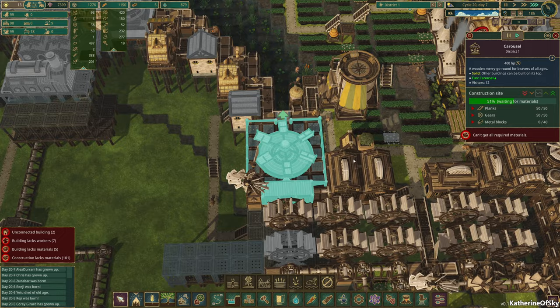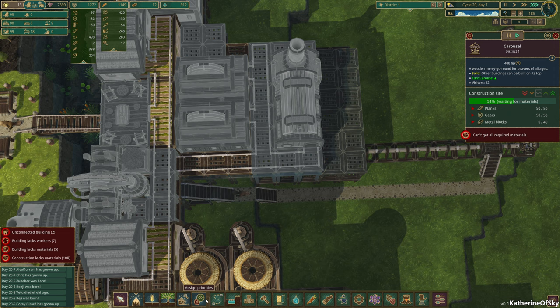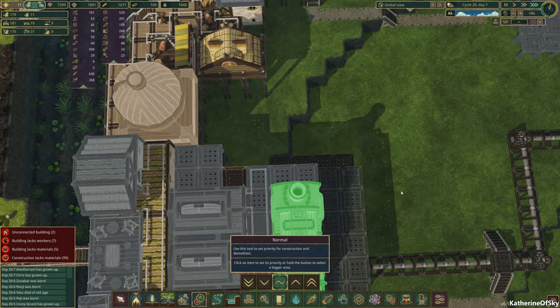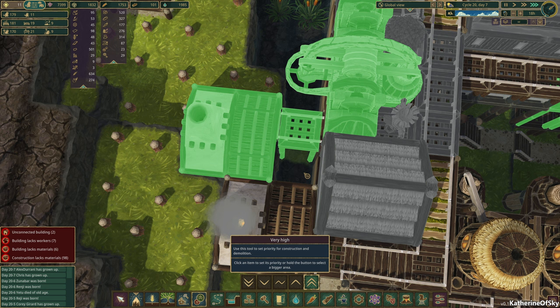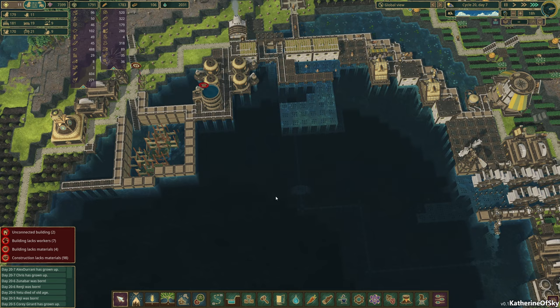The carousel is getting there except for the metal blocks part, which is not getting there at all. I would like to high-prioritize this section here since the builders have finished most of the other stuff — we got the water tank and the other thing. This is a grill making grilled potatoes. I guess we need to prioritize the platform, which apparently we didn't do. It keeps selecting adjacent structures, which I don't really get.